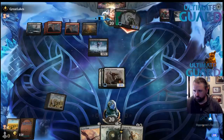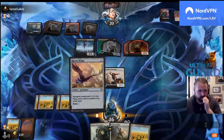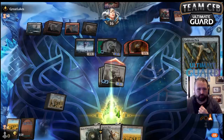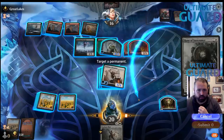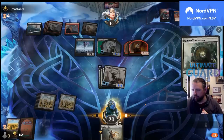Hopefully I don't have a removal spell — Dwarven Reinforcements, alright. Let's go for it. Hit in the air for four lifelink and I've got a treasure, so if I draw a creature I'm going to Rune of Sustenance. The Wings — okay, there we go.